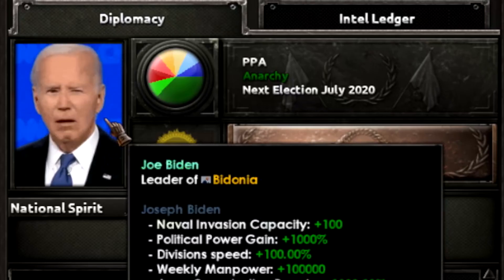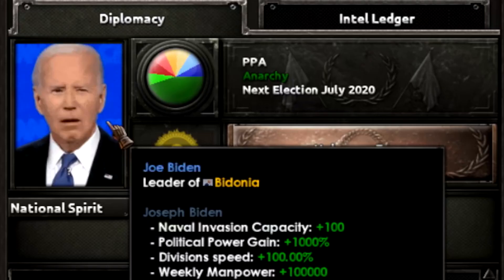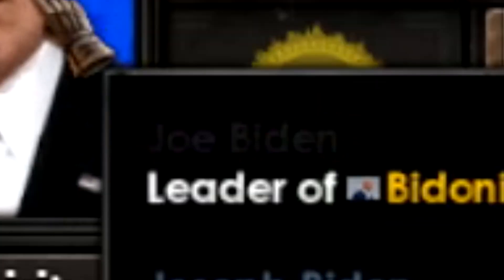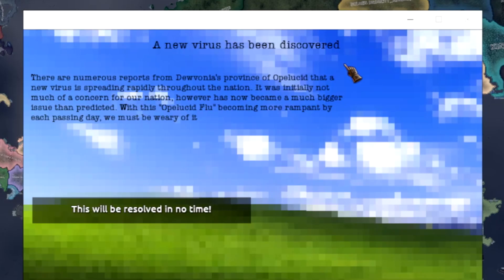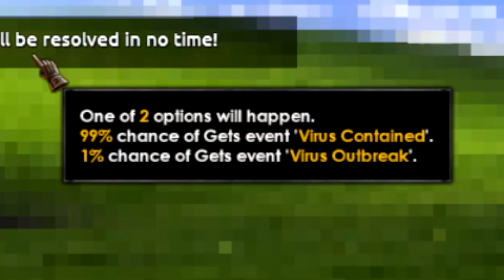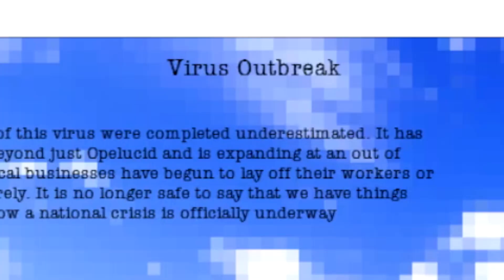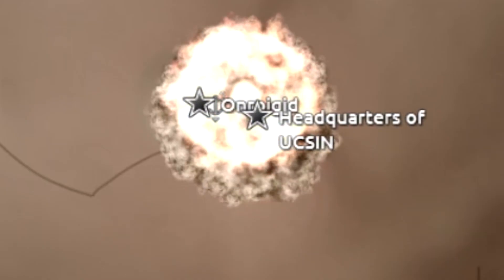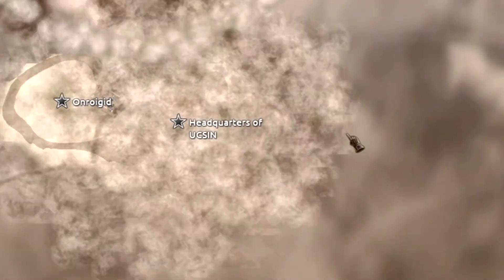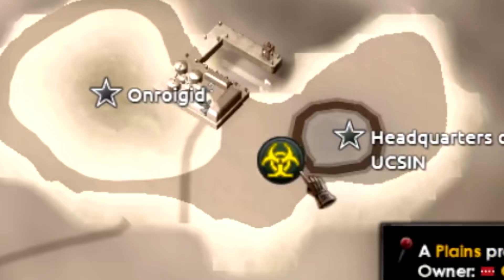Welcome Joe Biden - look at sleepy Joe. Oh no, there are war declarations going insane. Biden is just tweaking out right now - utterly tweaking out. Look at that, his portrait is just tweaking out. The name is tweaking out too. Whoa, when you look at that - a new virus has been discovered. This will be resolved in no time: 99% chance to contain it, 1% chance to outbreak. Surely it won't outbreak, right? Wrong.